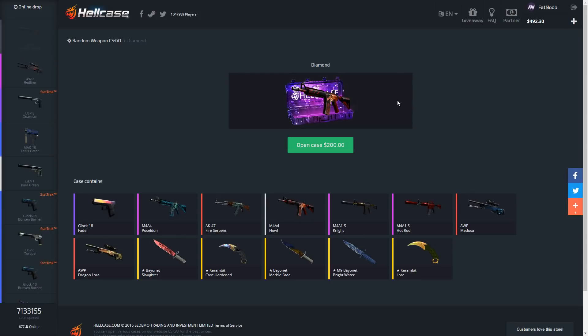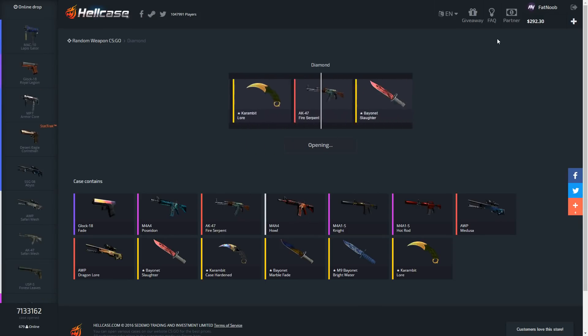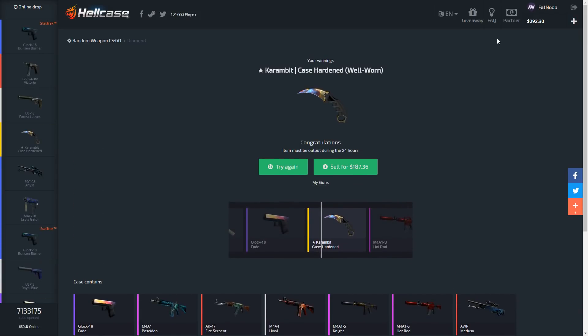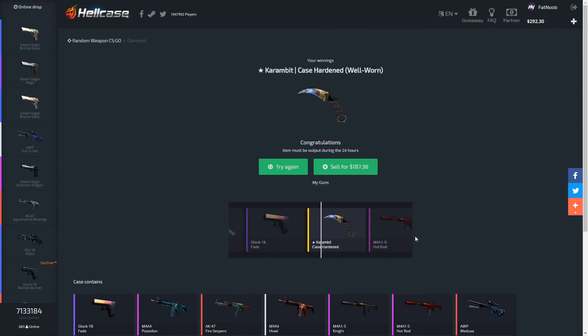Let's do one diamond case. The classic bad item you can get out of this case is an AK Fire Serpent battle-scarred — good item but not worth what you're paying. We're going in on the $200 case, hoping for a Dragon Lore. We saw the Dragon Lore pass by... we're not gonna get the Glock Fade. We got a well-worn Karambit Case Hardened — actually not that bad. We're gonna lose about $13, which isn't terrible compared to getting a battle-scarred Fire Serpent.